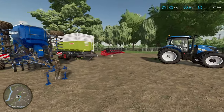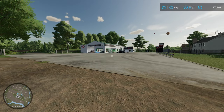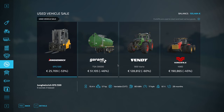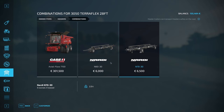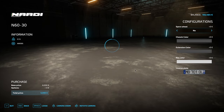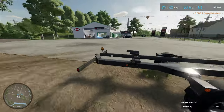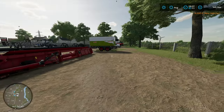We actually do have a harvester right here which is really going to save us money when we need to harvest. However, there's one issue: the header. This is a very narrow map — the rows are very narrow — so the first thing we need to do is check the used machinery sale to see if they have anything interesting. The headers available are these two combinations, and I'm just going to go for the cheapest one. That has been bought.